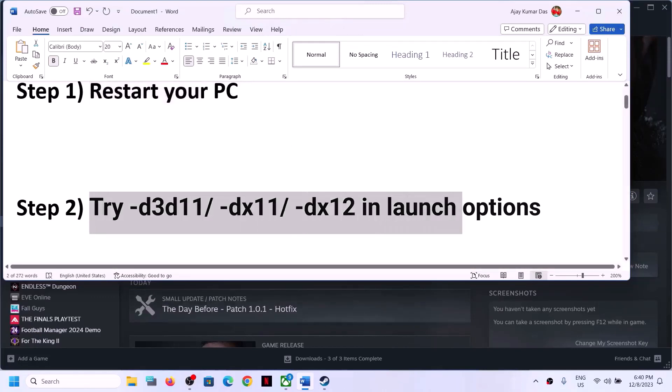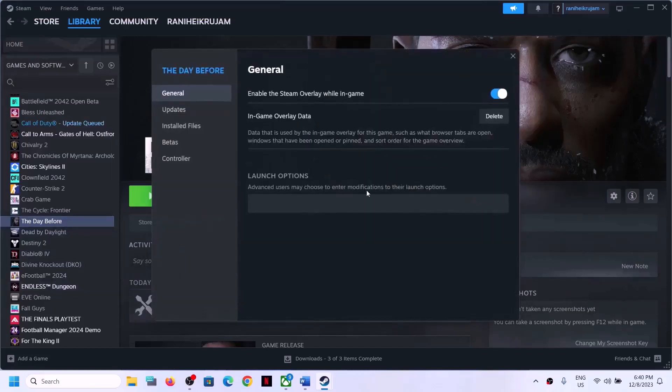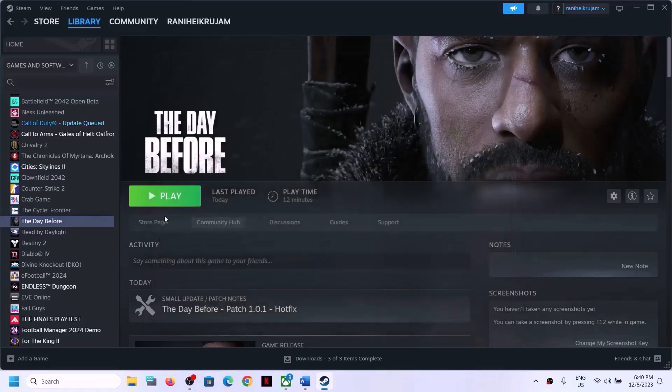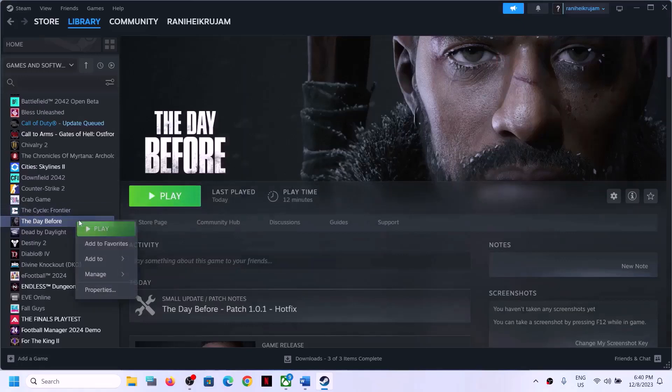Next step is to try these launch options. Go to Steam, make a right click on the game, select Properties. Now in the launch option type in -d3d11 without any space. Close this, launch the game and then check. If you are still facing the problem, go to Properties once again and this time type in -dx11, then launch the game and check.